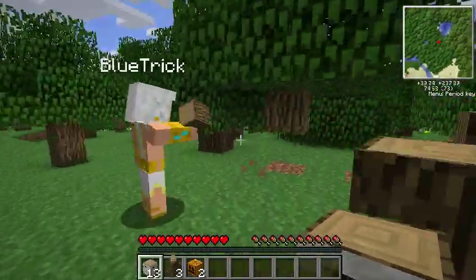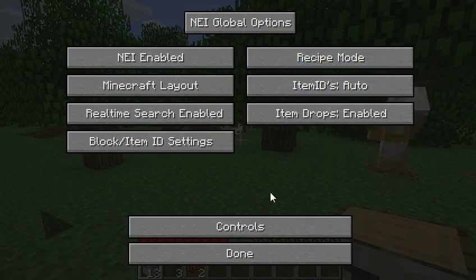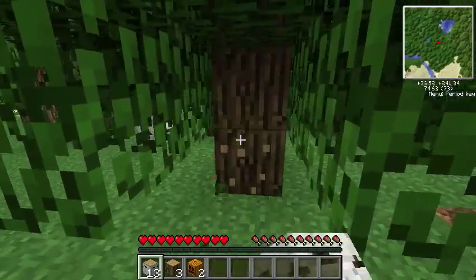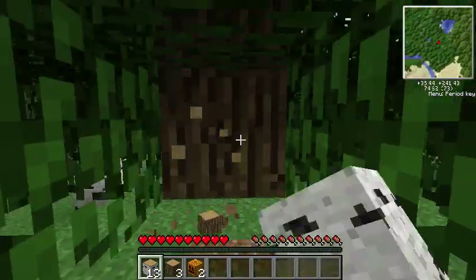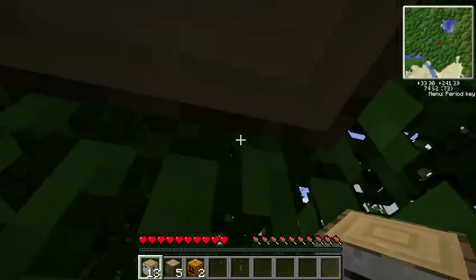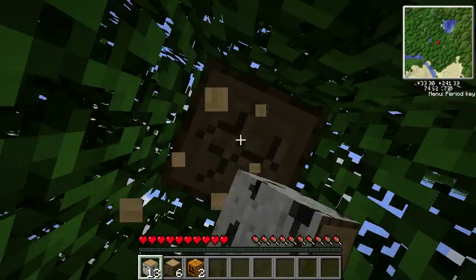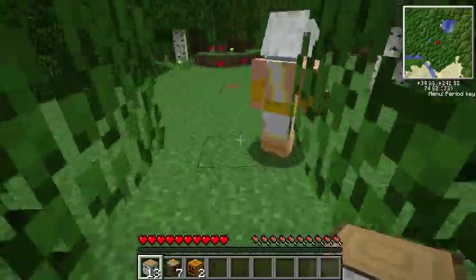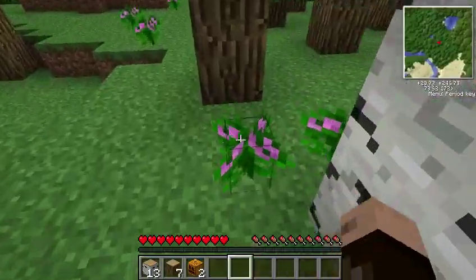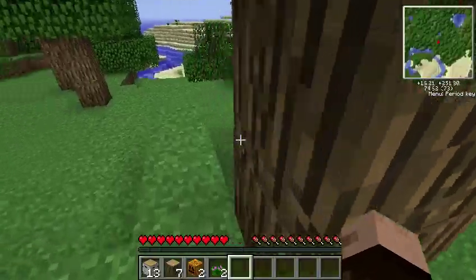Let's just get some wood and then start our house, like a mine type place. Finish cutting down whatever tree you're on and then let's go look for some coal. We gotta find a place to move too. We'll just live in a cave, we'll dig out an area. We didn't find coal though, so let's go look around.